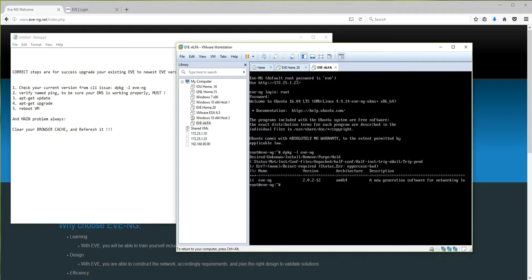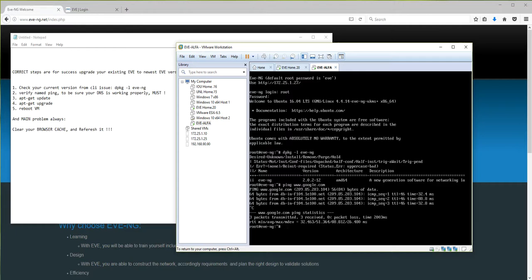We are now updating to the newest version of EVE. The second point - very, very important - is to verify by pinging to be sure that your DNS settings are working properly. I'm pinging `www.google.com`. You can see it is a success. If no success on this ping, your update will fail. DNS settings are very important - it must reply to the name ping.